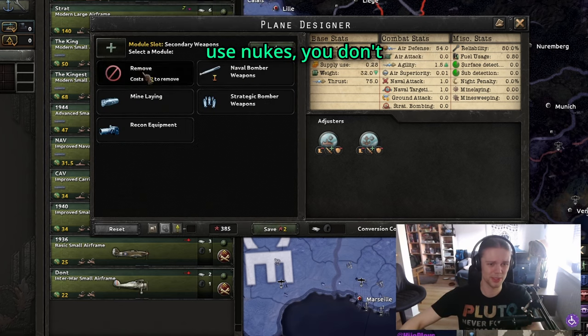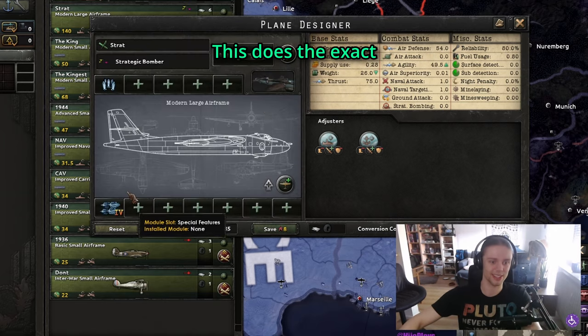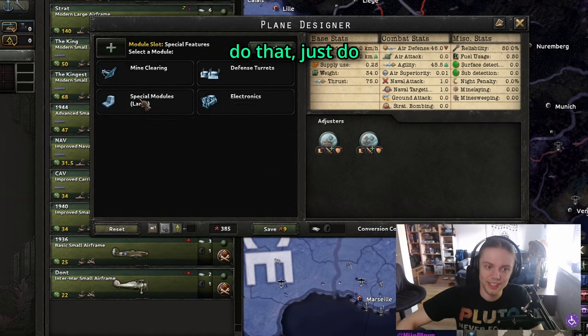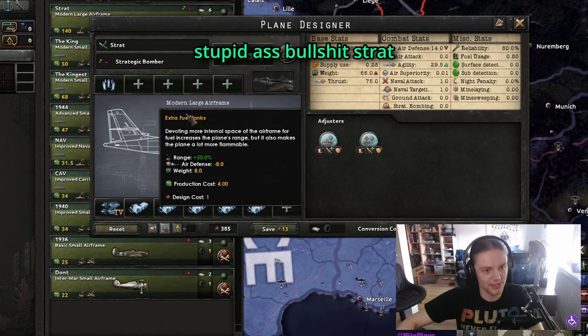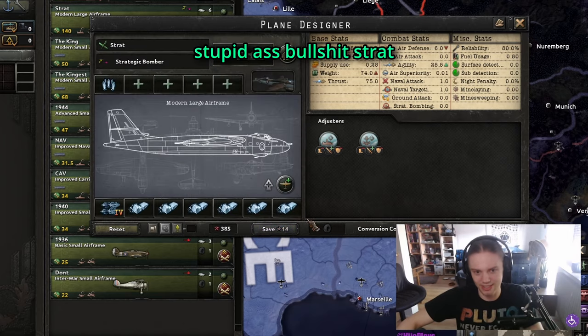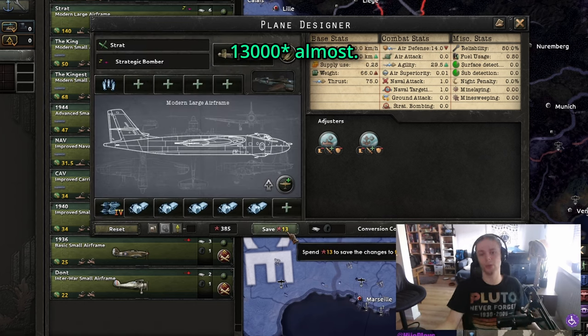And if you use nukes, you don't even need this — you can just use this, which does the exact same thing. And then if you do that, just do this, and then you have more range on your strat bomber. With this configuration you have a range of almost 1,300.